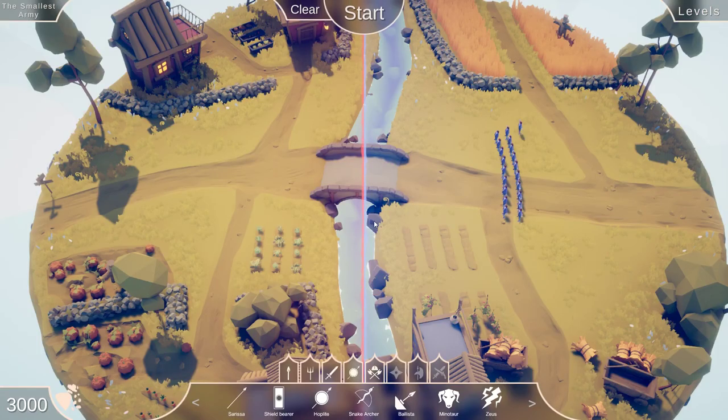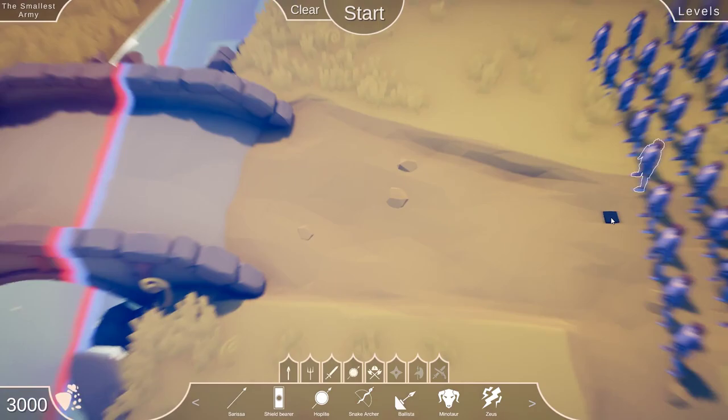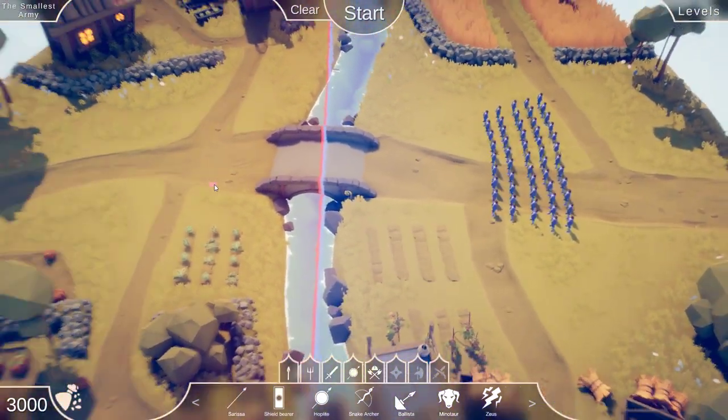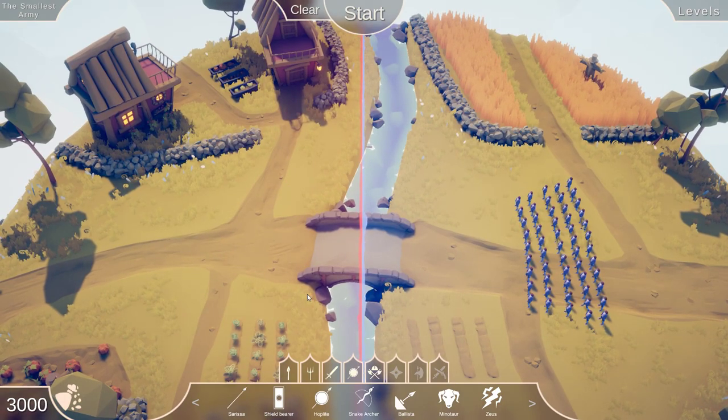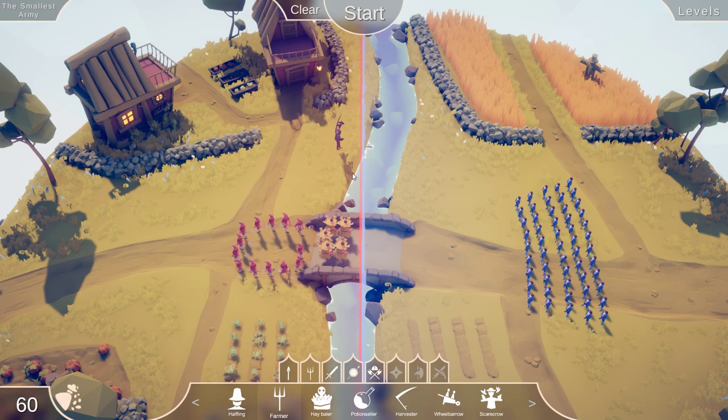Whoa, look at all these — what are these? Halflings! We have three thousand points to spend. Let's go to the farming units. Let's try a scarecrow because we know the scarecrow can go long range, a couple of hay balers for defense, and then the rest can be farmers to take out all those halflings.